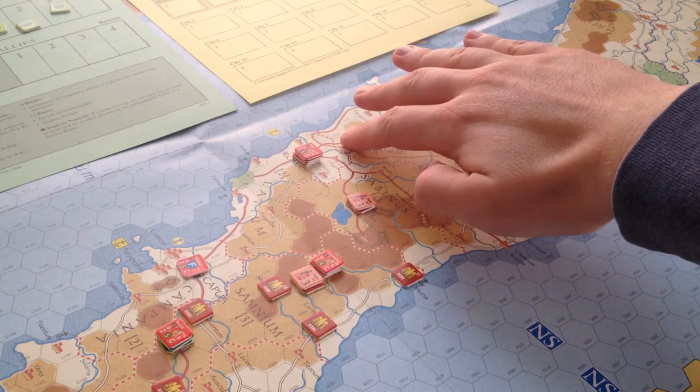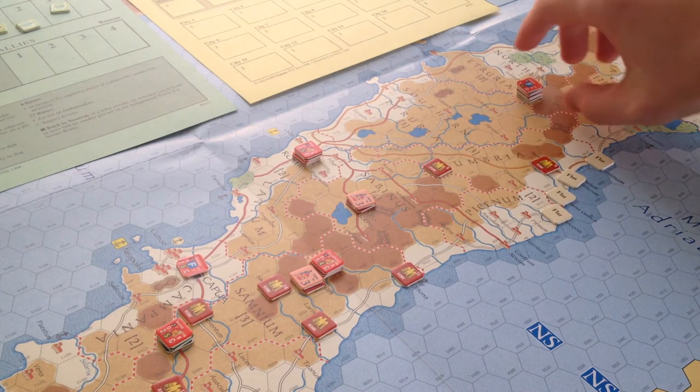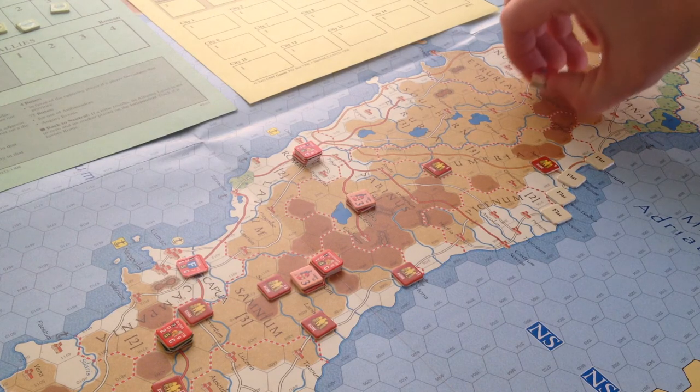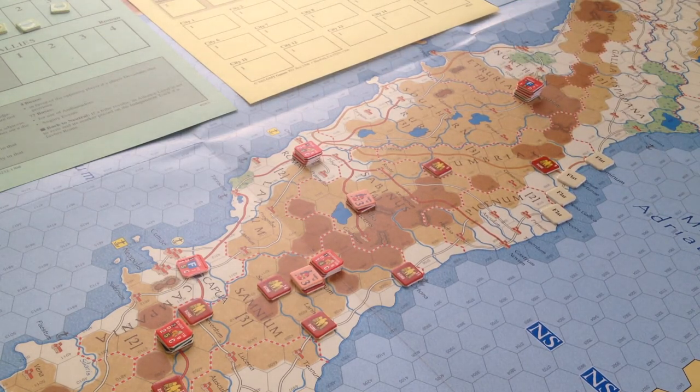Then the next turn the Romans swarmed into that hex to attack the Etruscans. And they did, but unfortunately, despite outnumbering them, the Romans didn't get a very good roll — the Etruscans traded casualties, meaning there was no loser, so the Etruscans didn't have to retreat. In the rules of the game, any tribe that loses a battle, whether it's a major or minor victory, if they lose they're just eliminated from the map — they just melt away and live to revolt another day. In this case there was no loser, so the Etruscans could just sit there. Then the following turn they got their activation chip and immediately ran up to this city — Arretium — one of the few medium-sized cities on the map, meaning it would be a good place to hole up and just wait till the end of the game when they could force the Romans to lose by still being in revolt.